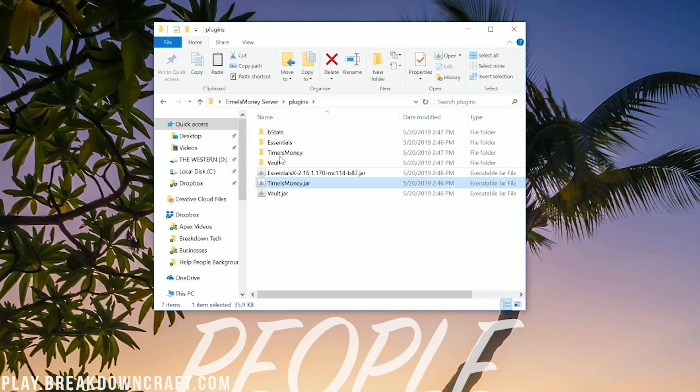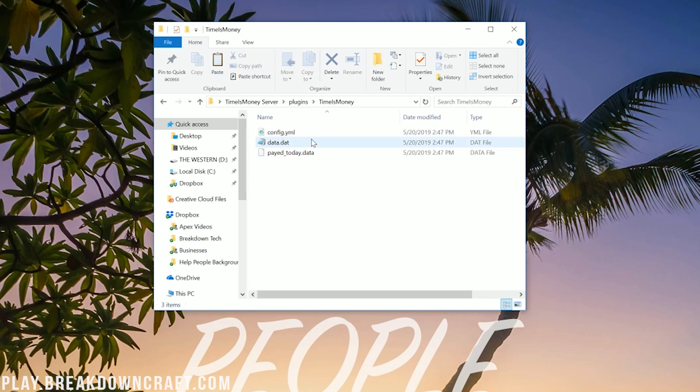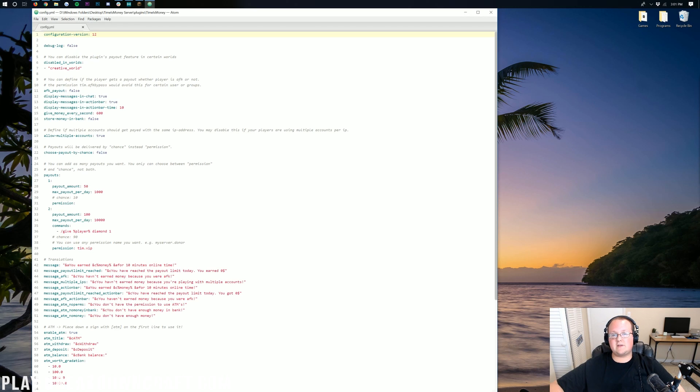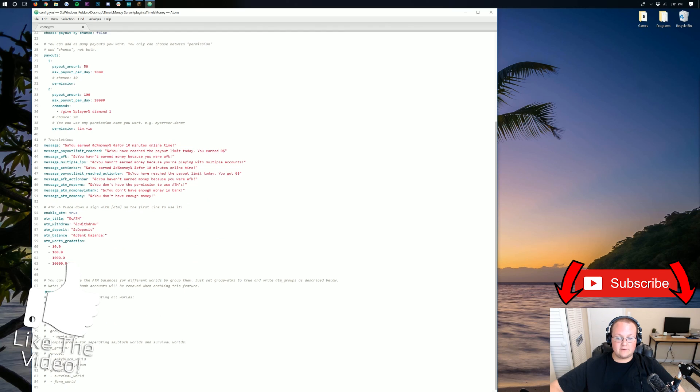We also have Time is Money in the plugins folder. All we're going to be focusing on is the Time is Money config right here. Let's double-click on that. In here you have some information — specifically the config is what we're going to be looking at, but player data is where it stores information about players on the server. So let's open up this config — pretty much everything you're going to be doing with Time is Money is here, other than the ATM feature which we'll talk about a little later.